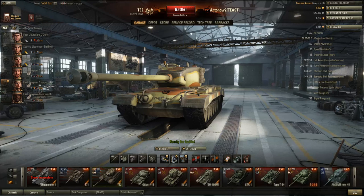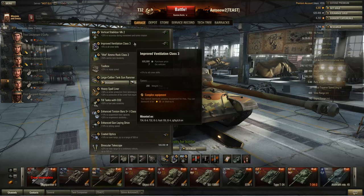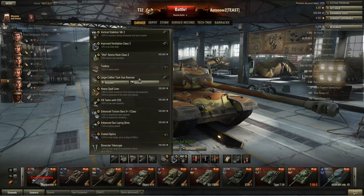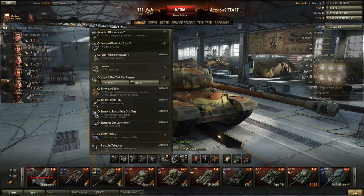Overall, reviewing the stats in total, there's nothing bad about this tank except for the accuracy. Everything else doesn't stand out and shout 'I'm amazing,' but they are all decent, solid stats that make your tank perform well across the board. For equipment, go with a really standard layout: vertical stabilizer, vents, and a tank gun rammer. That setup just makes playing this tank in the heavy tank role a lot more comfortable.